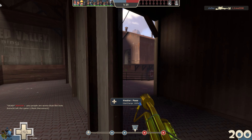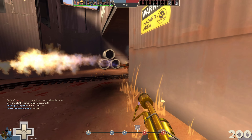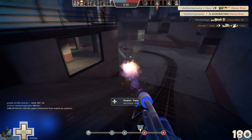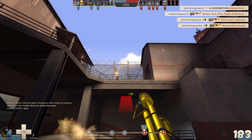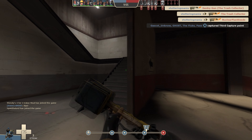That being said, if you encounter a large group of people who are close to each other, you can easily just point your flamethrower towards the center of the group and damage everyone at once. Enclosed rooms and choke points are where Pyro shines, so try to stick to your home turf as much as possible. Pyro does a lot of damage extremely quickly, but she really struggles at long range and in open spaces, so don't run out into the open unless you're really confident you won't get shredded.